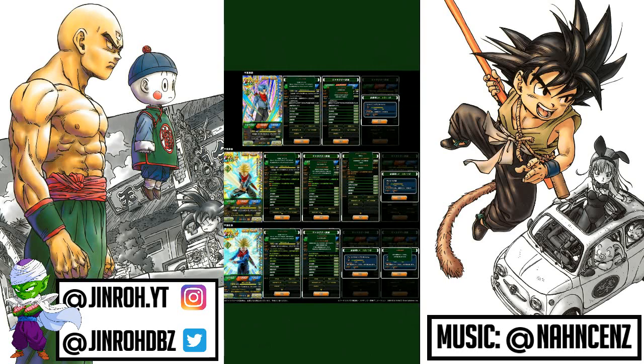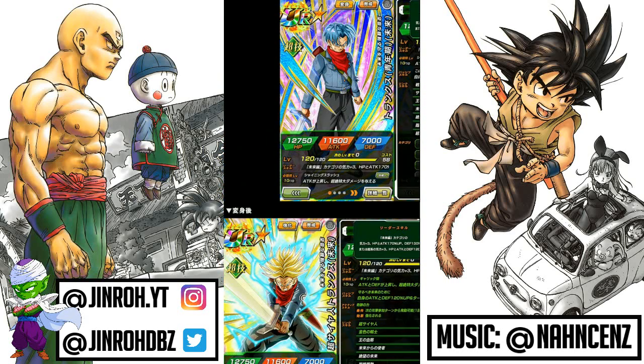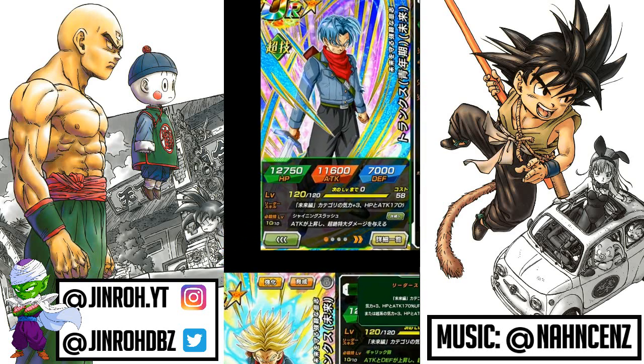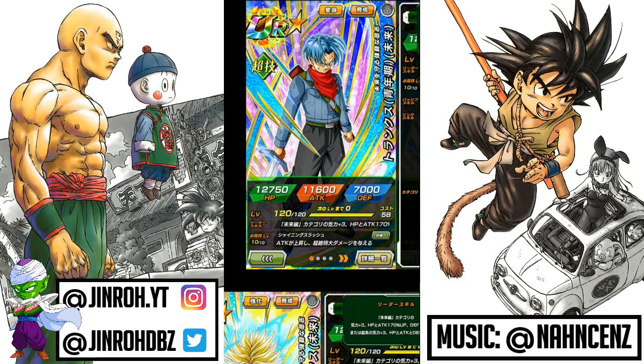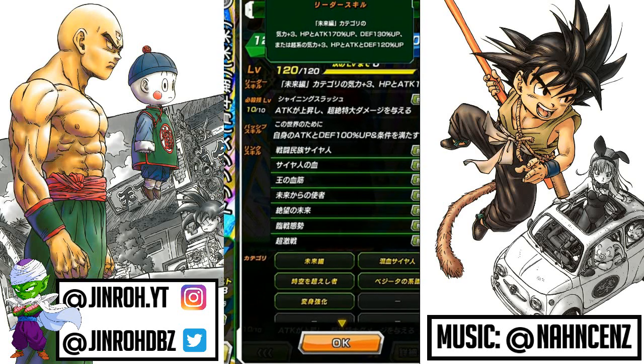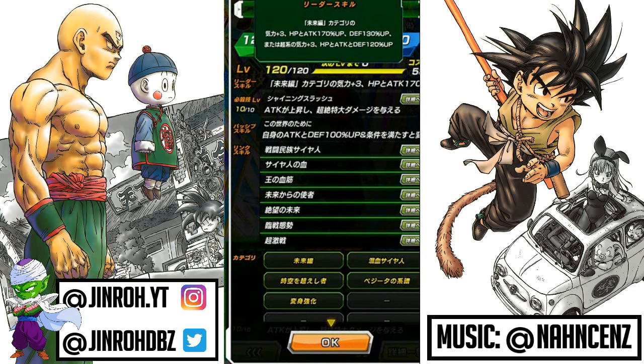Let's go ahead and look at all three of these versions. It's going to have a transformation based on criteria initially, and then you can use the active skill to transform the second time. For the leader skill — and by the way, I do need to cover the TUR because this is actually the final product. For some reason I was thinking it was an LR. It's been a long day. For leader skill, Future category plus three key HP, attack and defense — HP and attack increase of 170%, defense increase of 130%. Secondary passive will be super types plus three key HP, attack and defense increase of 120%.